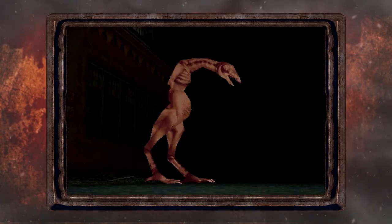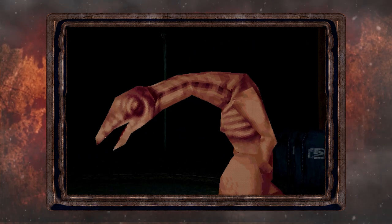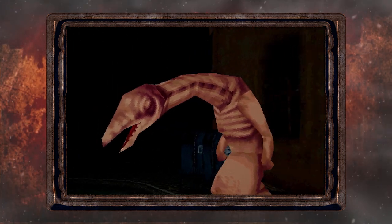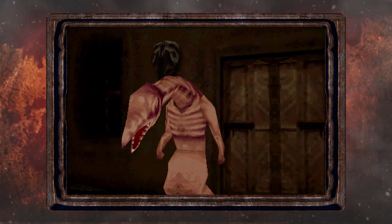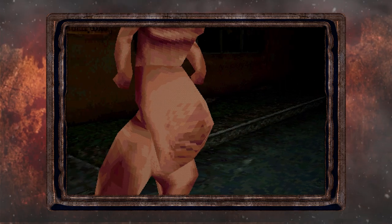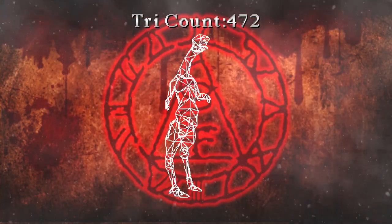To start the video off we have this tall stumpy-armed featherless chicken. The monster hangs its head low to its visibly bony chest with its incredibly long bony neck, which adds an even more uneasy tone. Its chubby stomach does amuse me slightly in contrast with how creepy it looks. Here is its wireframe and tricant, and here is its texture.